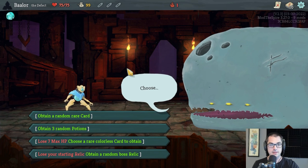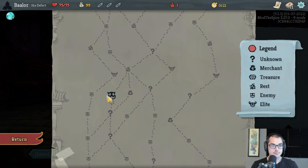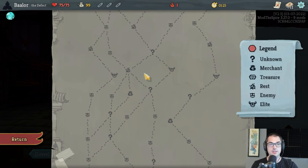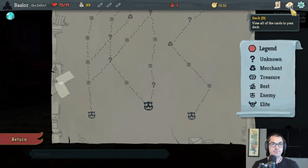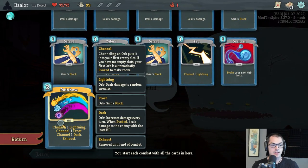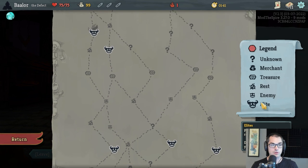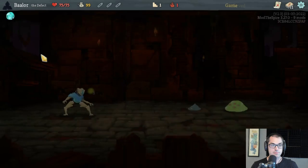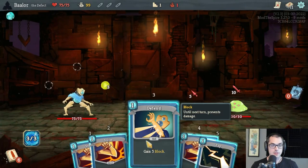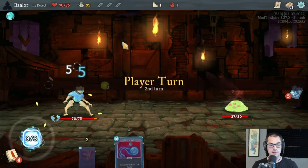Meteor Strike isn't the only way to get the Neon achievement. Channeling 9 Plasma in one turn can also be done with a couple of other cards: Chaos, which has a chance to create Plasma Orbs, and Yuzhan, which creates one Plasma Orb guaranteed. The root card we received, Rainbow, doesn't generate any Plasma nor create any Focus, but it is going to help with tackling some early Elites so we can start looking at rare cards. Right at the start of the run, we simply want to progress through, defeat some enemies, and look at some cards to find the tools to unlock these achievements.